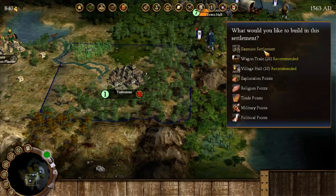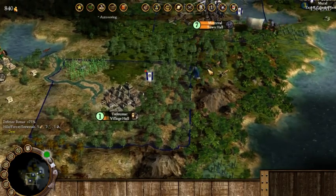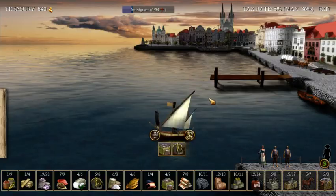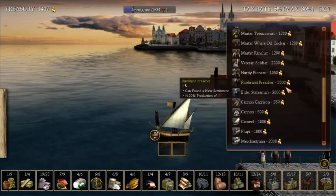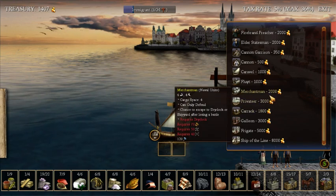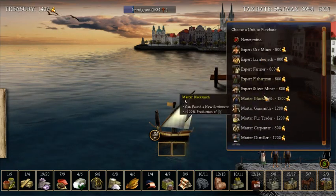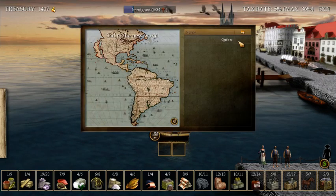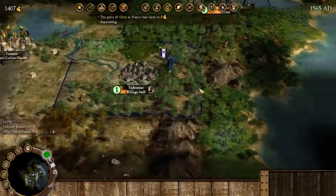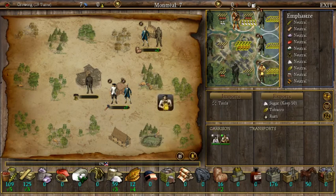We're going to want to build a wagon train very soon, so let's build the town hall first and then think about a wagon. We probably need another ship because I don't think our current one is keeping up. The merchantman is 2000 — I'd like to wait for that since it has three cargo slots for hauling gear. We'll just sail back for now and wait for that merchantman to become affordable.